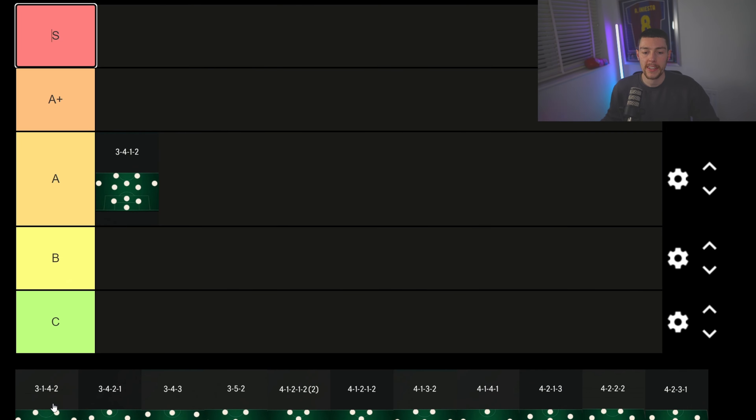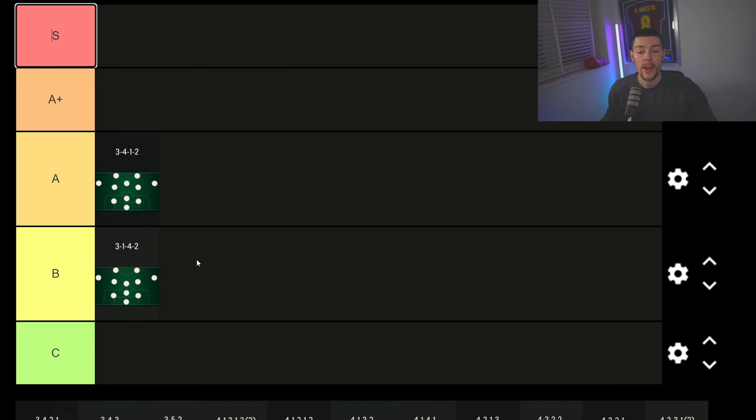The second formation is the 3-1-4-2. I've tried it and set up some tactics for it but I wasn't a massive fan. I haven't refined them to the point I'd be willing to share them yet, but they will come eventually. For now, they're going to be B tier.